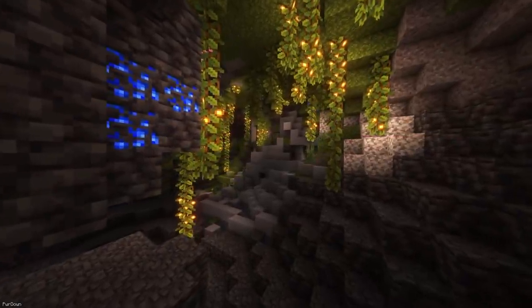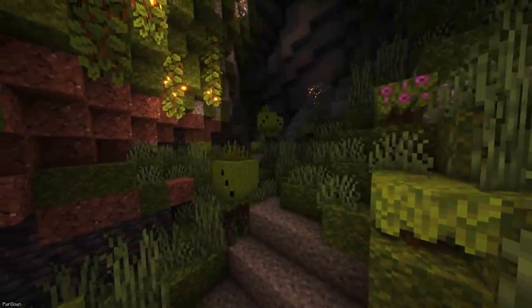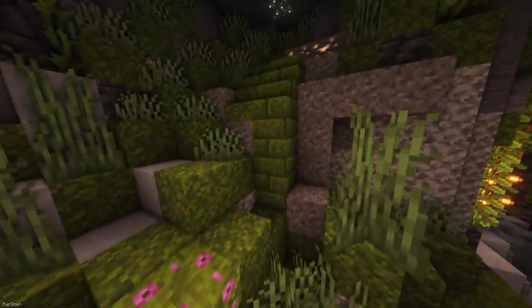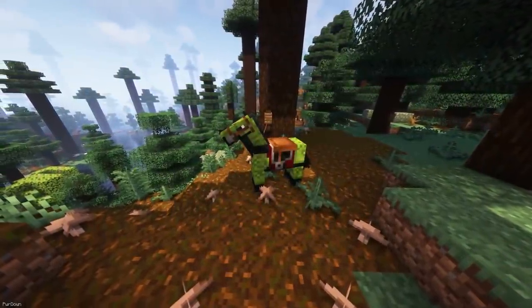There are already mods available to improve on Minecraft's Lush Caves. In these biomes, you can find the Moss Walker — a passive creature that doesn't have much use yet. From Moss, you can also create Moss Bricks, as well as Stairs and Walls. Moss can even be turned into Horse Armor.